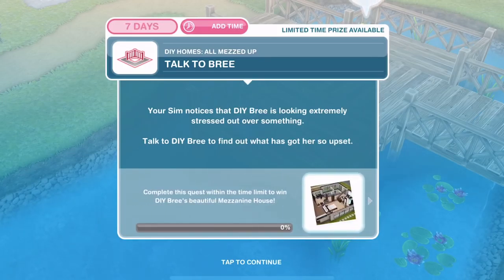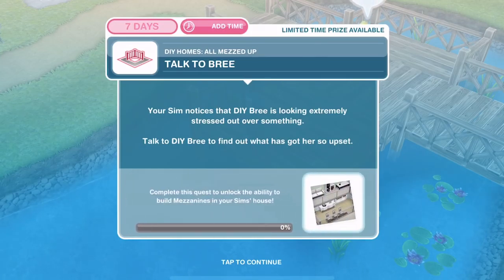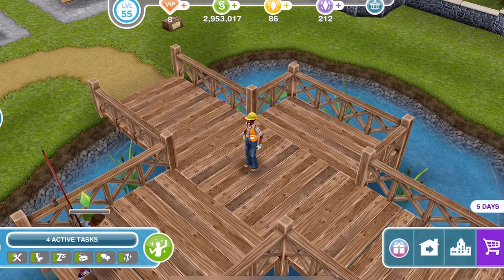First thing you need to do is talk to Bree. Your Sim notices that DIY Bree is looking extremely stressed out over something. Talk to DIY Bree to find out what has got her so upset. So we have a Sim over here, we'll just use this Sim. Talk to Bree for 5 minutes.